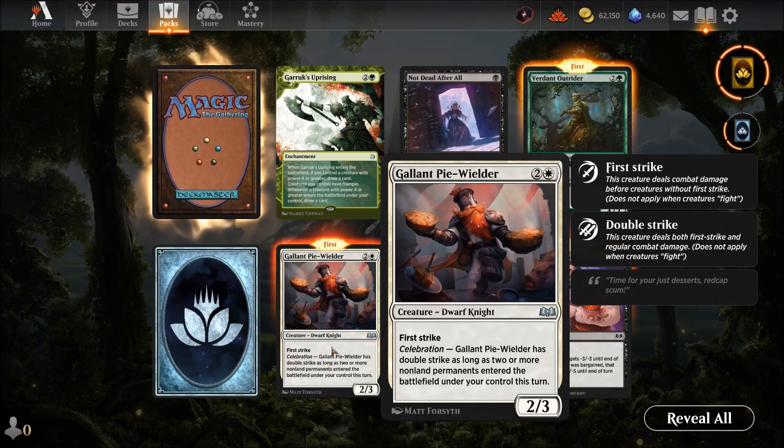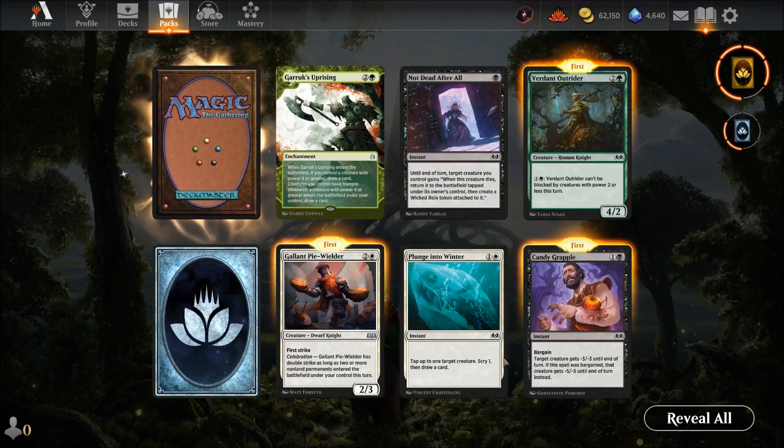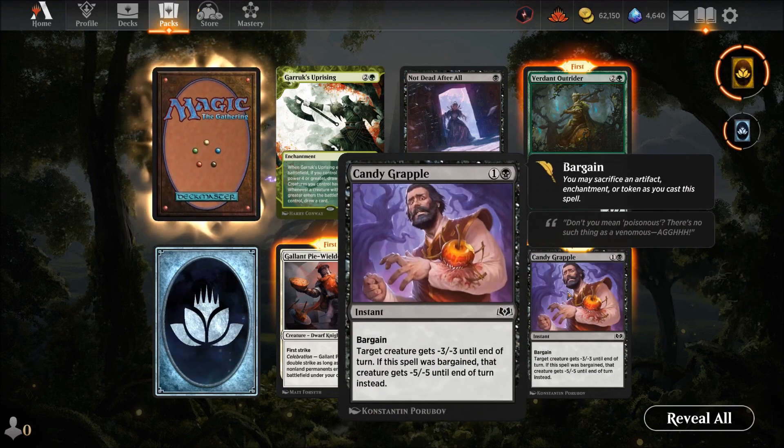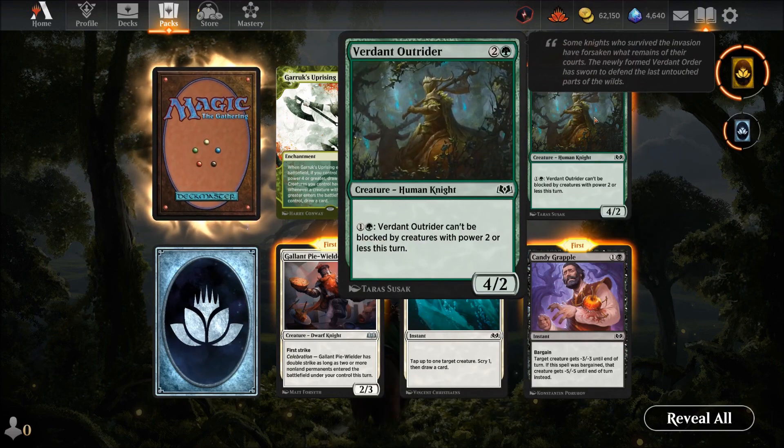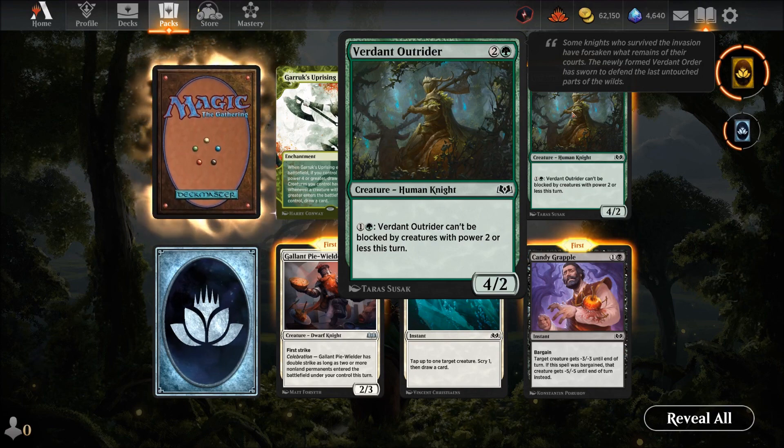Galleon Pie Wielder — a dwarf throwing pies! Three mana for a two-three with first strike. Celebration: as long as two or more non-land permanents entered this turn, it gets double strike. With a couple of weenies on board — three mana two-three with double strike, that's pretty good. Candy Grapple — two-one instant with bargain: three plus minus until end of turn. If bargained, minus is reduced — basically a death spell. Still a good one. Bando Outrider — three mana for a four-two, can't be blocked by creatures with power two or less.